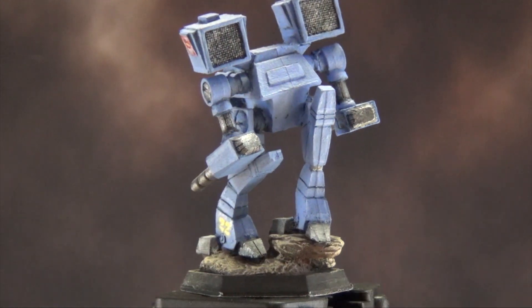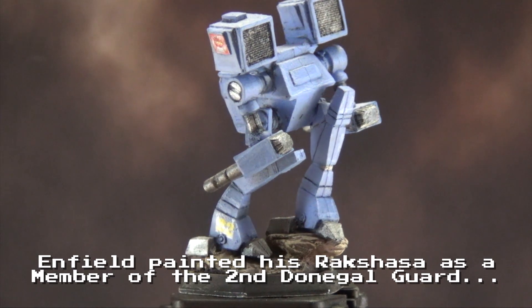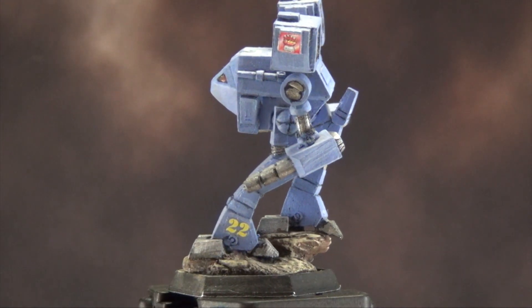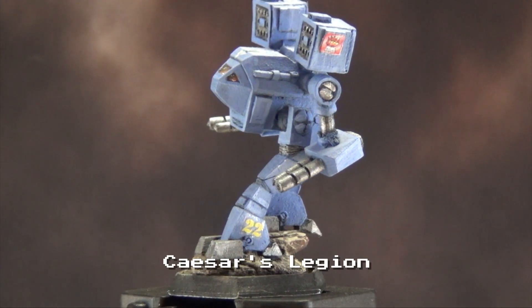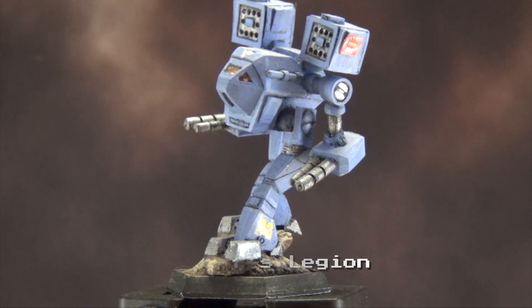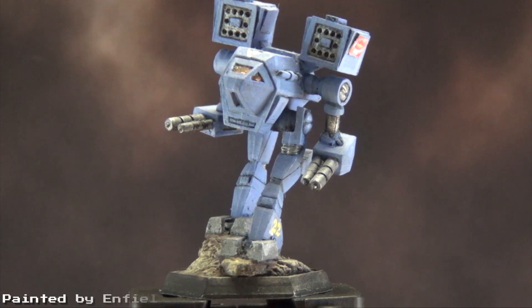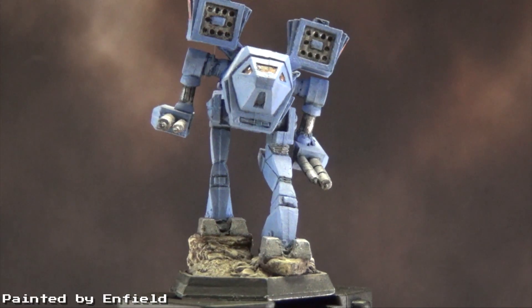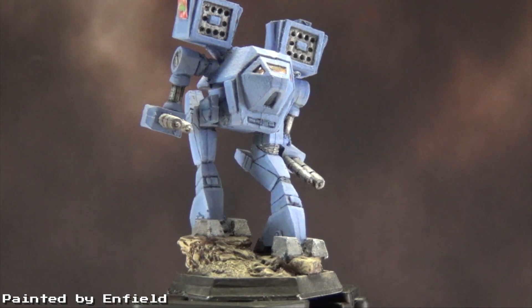The Rakshasa was built on a heavily modified Marauder chassis, and it makes use of endo-steel technology in order to have a lighter internal skeleton, but this comes at a price, and that's pilot safety. Picking up an Artemis IV fire control processor at the expense of CASE ammo protection, the Rakshasa is focused on dealing damage, but not dealing with damage it receives.